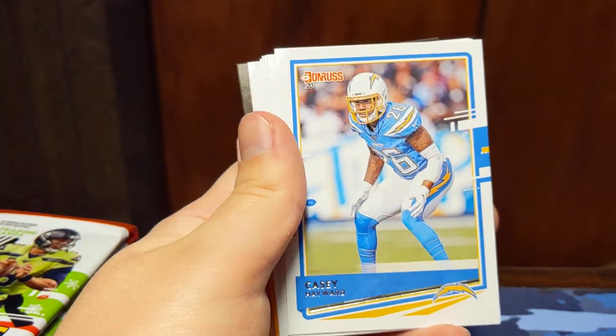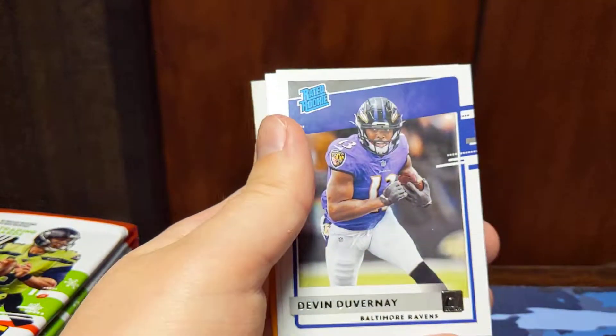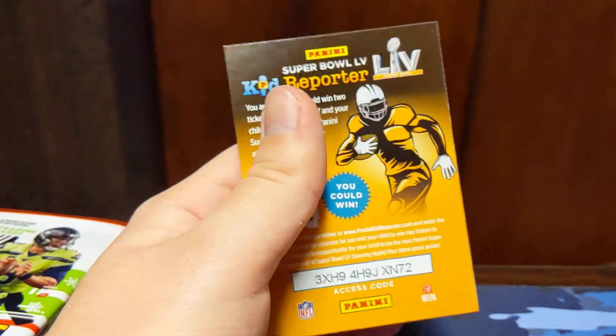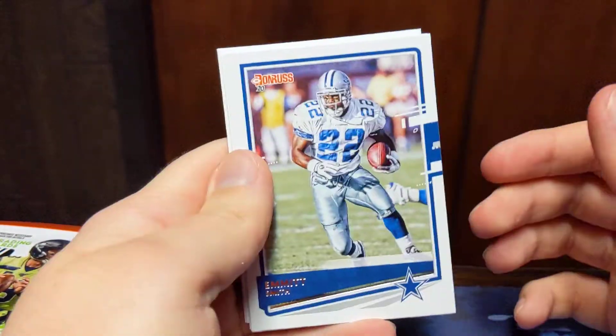Berwyn James, Casey Hayward, Bradley Chubb, Jamal Adams, Jalen Ramsey, Tyrell Williams, a Devin Duvernay rated rookie, and a Benny Snell and Kid Reporter. I will check for variations at the end — I believe I forgot to do that on the Mega Box I opened here on the channel.